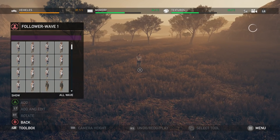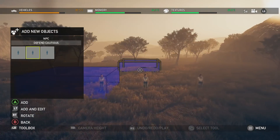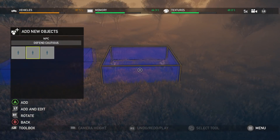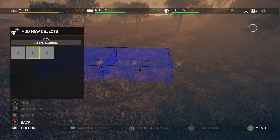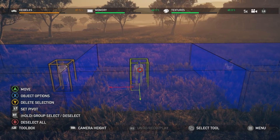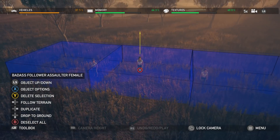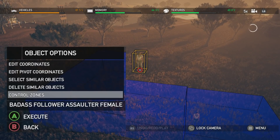There are three different control zones for the NPC: defend, defend cautious, and move and defend. Let's spawn them and place an AI in each control zone. It's important to link the NPC to the correct control zone, and we do this by going into the object options and selecting control zone.